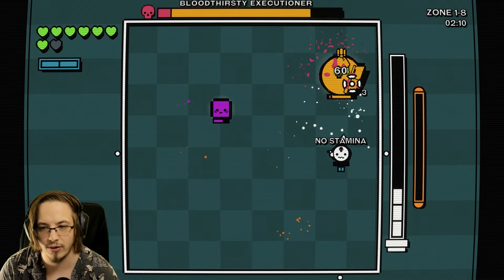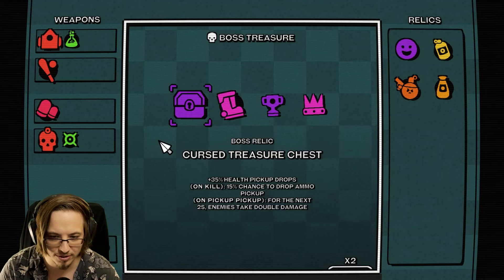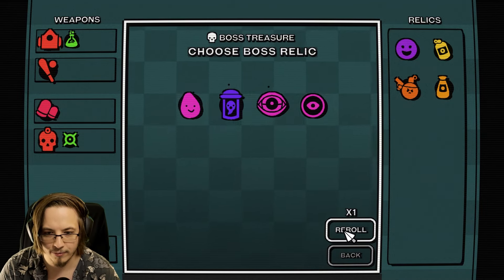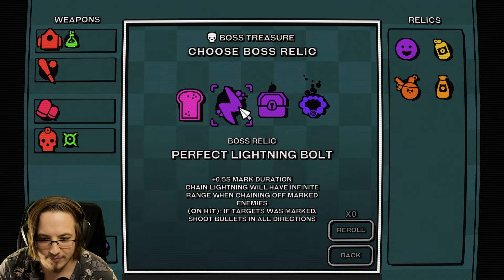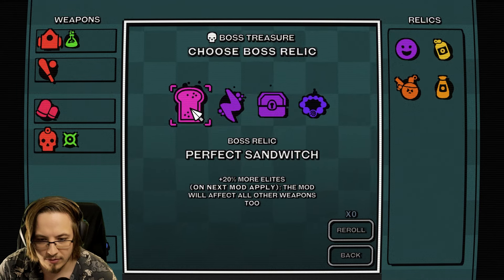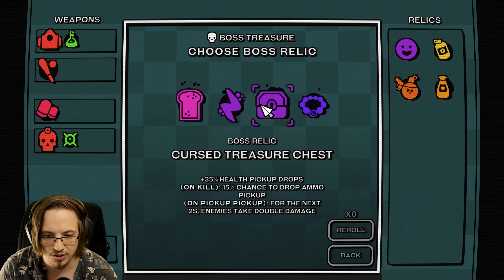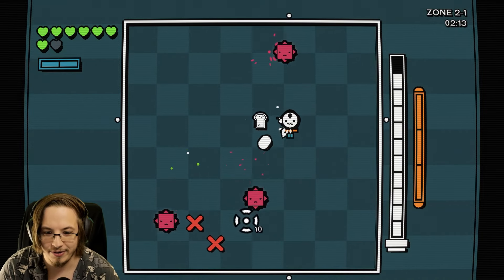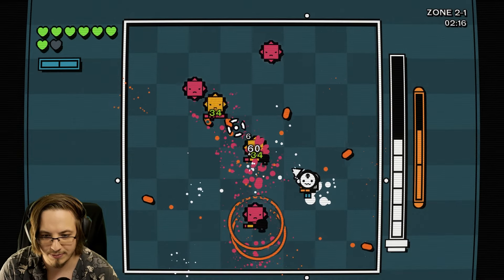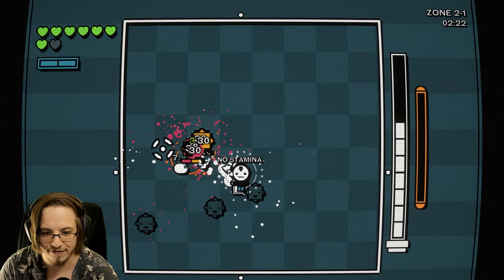Here's our boss. That poison adds up for bosses. That purple square right there was the true boss. Re-rolling. No, I don't know where my boss relic is. 20% more elites, on next mod apply the mod will affect all other weapons too. 35% health pickup drops. We still got another chance to try to find it. This poison explosion build is gonna get us there way faster.